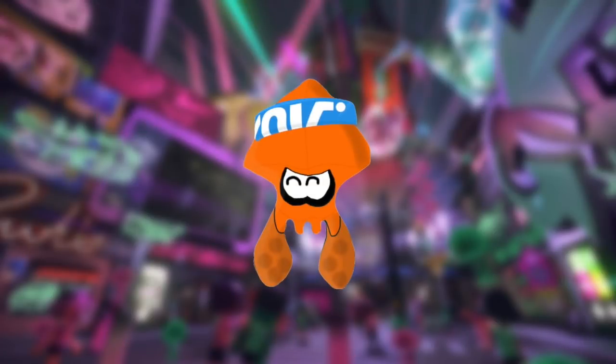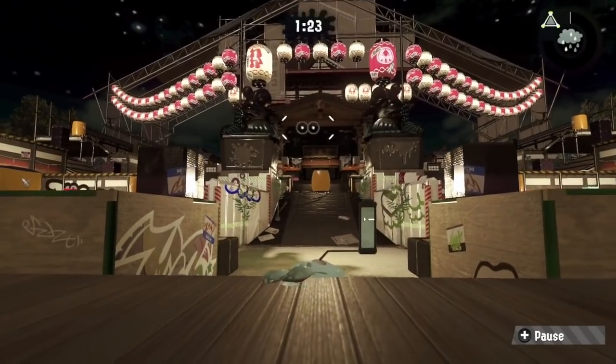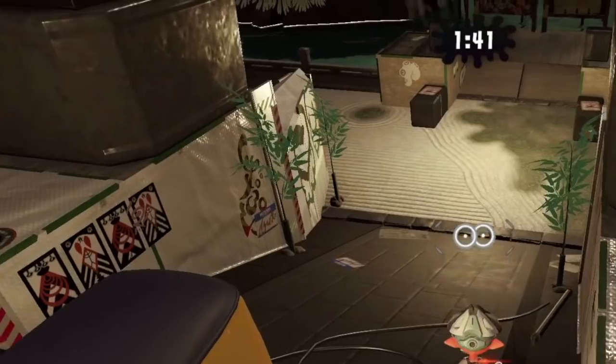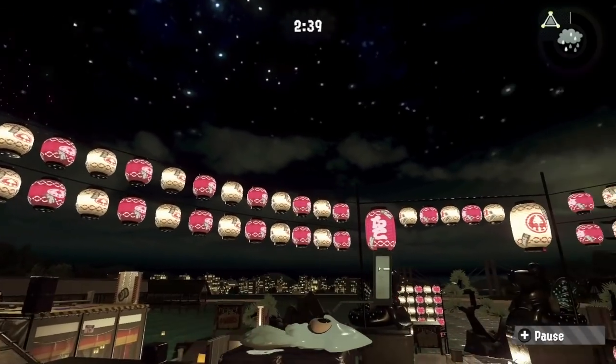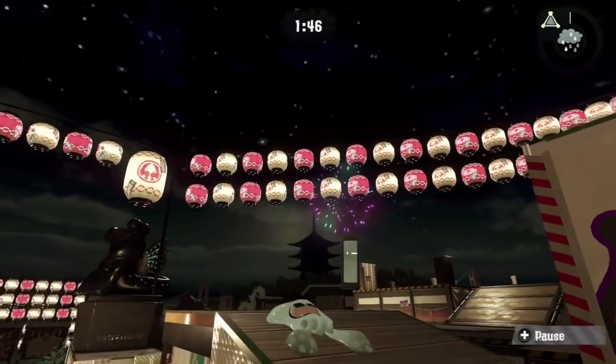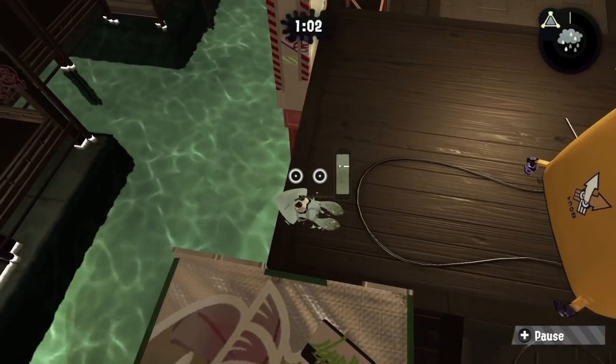And now, on to the number one spot. Our number one goes to Skipper Pavilion, for being so hecking beautiful I want to live here. It's got fireworks, it's got cool surfaces, it's got plant. Also the lanterns, like everywhere — those are neat too. Plus the dark outlines of other buildings against the sky, the rocks and the water, the water itself — honestly, there's so much cool stuff here.